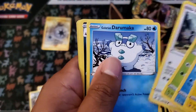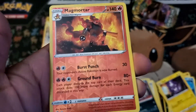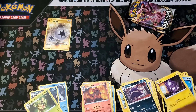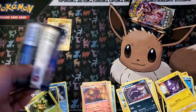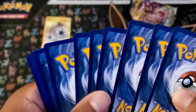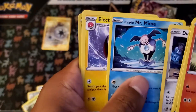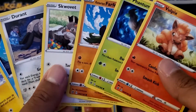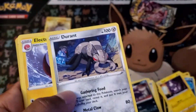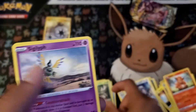Let's see what we got here: Skuntank, Full Heal, Sonia, Magmortar — reverse rare — and a Ludicolo, regular rare. As if it wasn't hard enough to make money on booster boxes, it's really hard to make money on Elite Trainer boxes as well. You have to have really good pulls to make up the cost. Durant, Electro Tool Scrapper, Trevenant, and Sigal — regular rare.